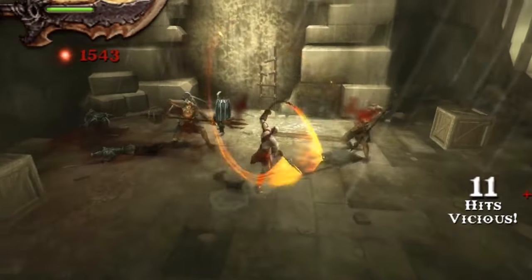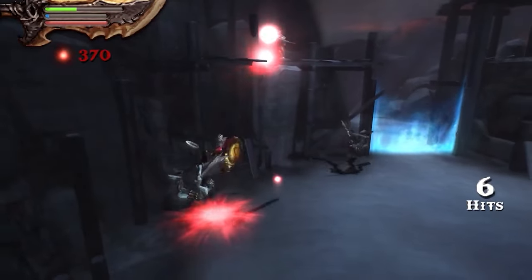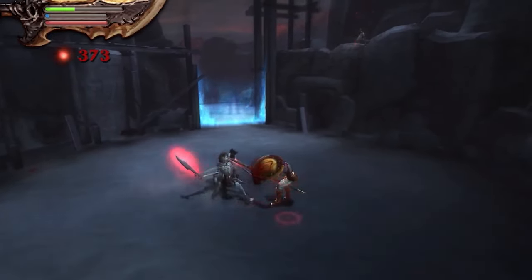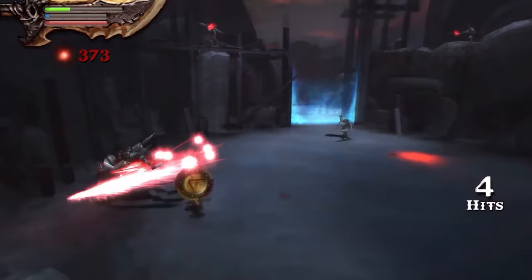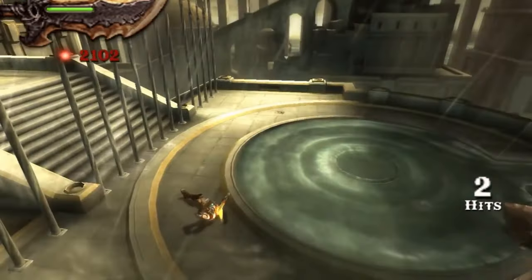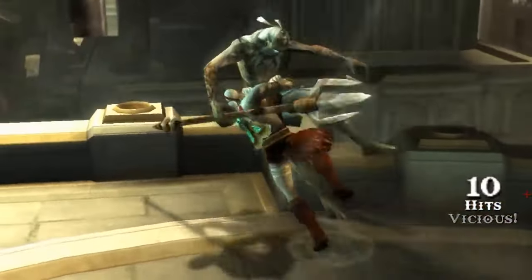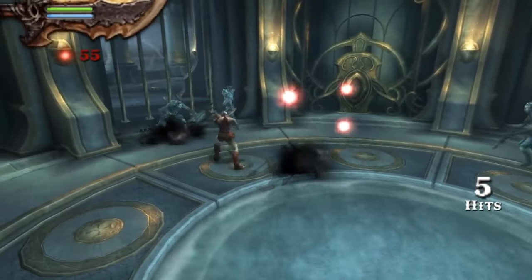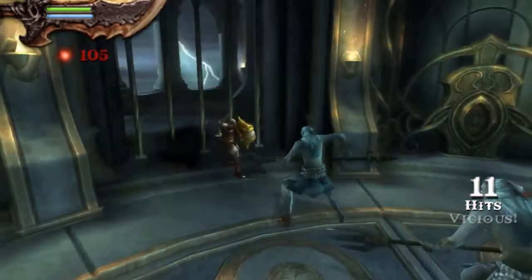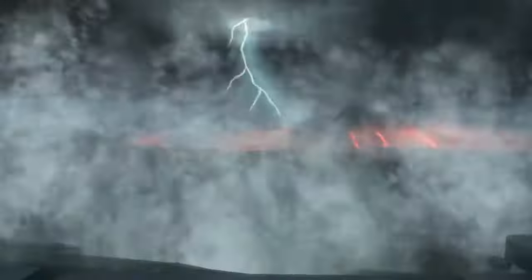The gameplay sticks to the series' roots: intense hack and slash action, combo-based combat using the iconic Blades of Athena, and a mix of puzzles and platforming. The game ups the ante with 25% more gameplay than its PSP predecessor, and introduces new weapons like the Arms of Sparta. Now, let's talk about the graphics — this game was like a superhero for the PSP, pushing it to its absolute limits. People were comparing it to PS3 games, and it even outdid PS2 titles. The environments are rich and detailed, character animations super smooth, and those cinematic cutscenes were absolute game-changers for handheld gaming. This game really proves that breathtaking visuals aren't confined to living room consoles.